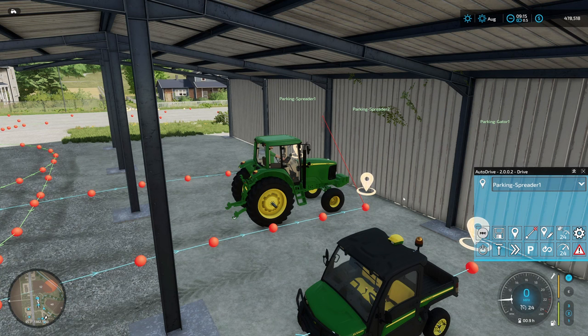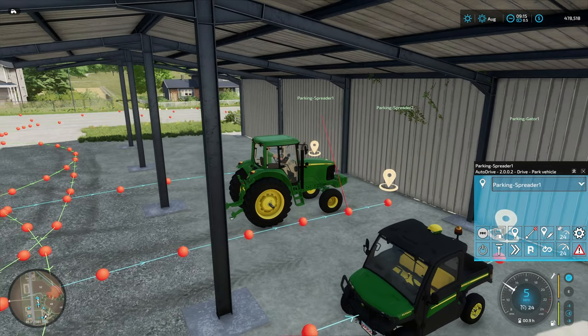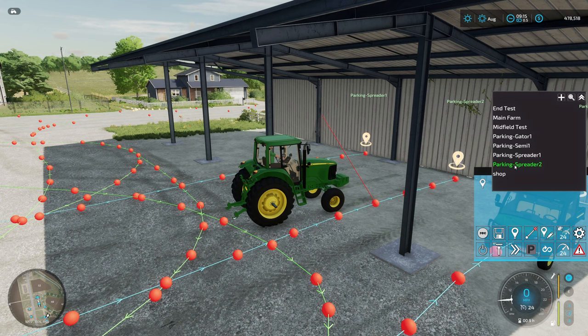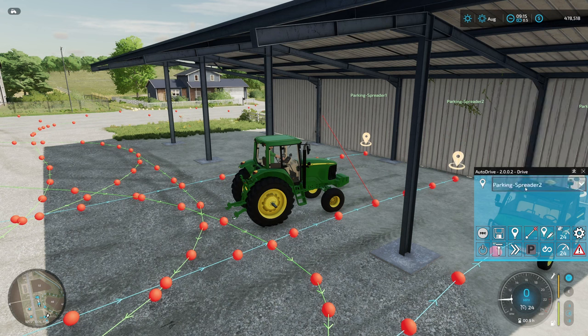Now that is set. This tractor actually already has a parking spot assigned — I have assigned it parking spreader 1. If you want to get rid of an existing parking designation, you can hold down left alt and then right click your mouse button over the P, and you see here it says parking destination deleted. In order to set a parking space, pick in your drop-down list the waypoint or target you want to assign, then hold down left control and right click. Now you see it is designated to parking spreader 2.